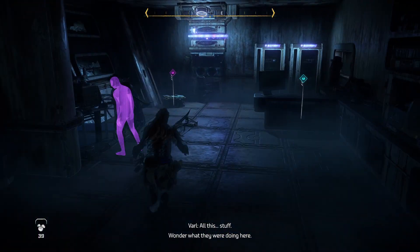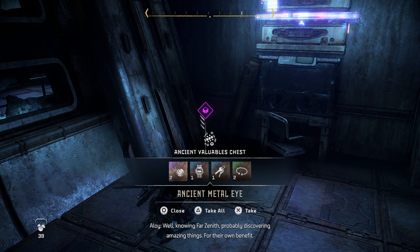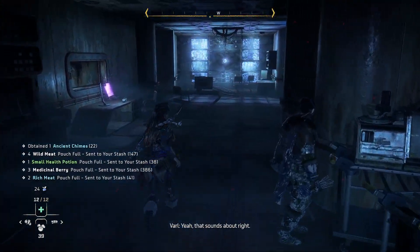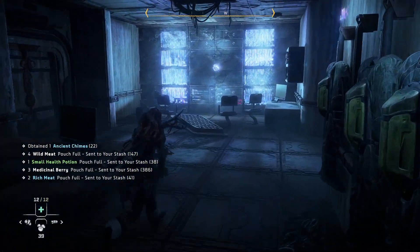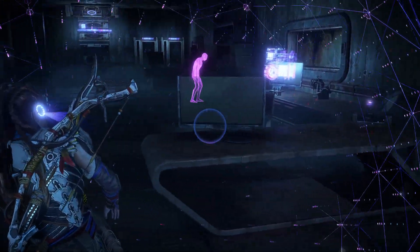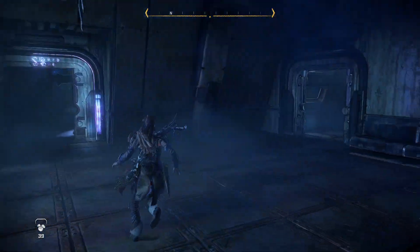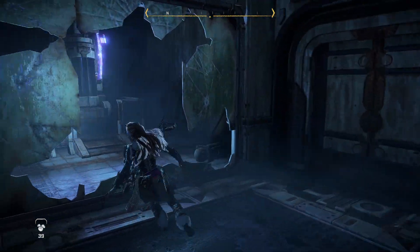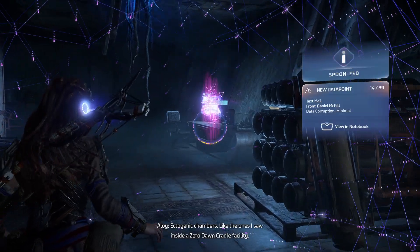Wonder what they were doing here. Well, knowing Far Zenith, probably discovering amazing things for their own benefit. Yeah, that sounds about right. Ectogenic chambers - like the ones I saw inside a Zero Dawn cradle facility.